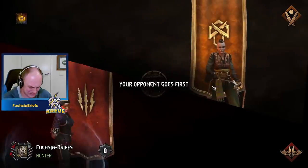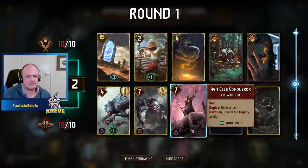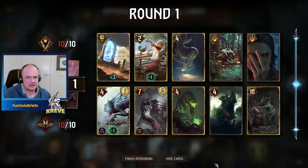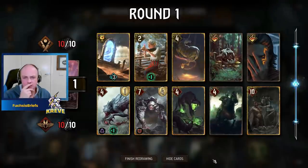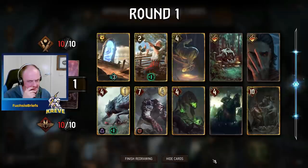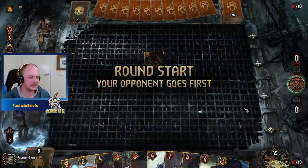Oh dear, oh dear — I hate to see that. Let's see how we fare here. Going to put up a fight, no doubt about that. I don't want to brick the Portal, though we do have Snowdrop to fix things up if need be. Let's do it — okay, we can put down some solid engine pieces.